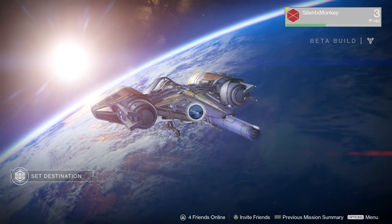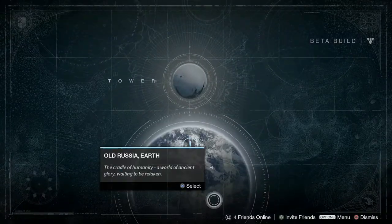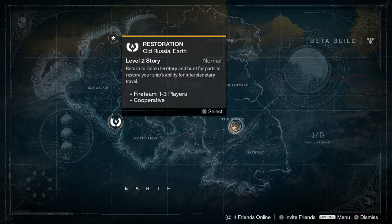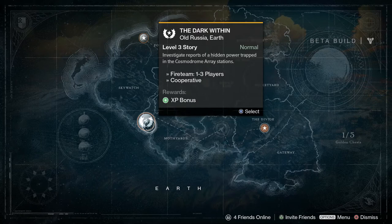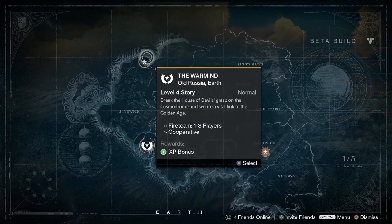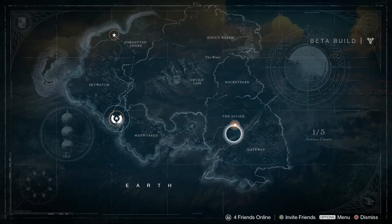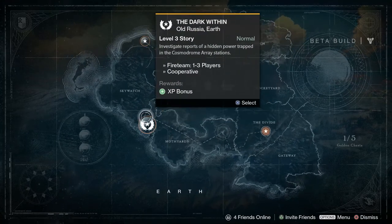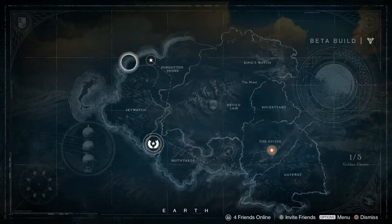Okay, so that was the end of that mission. What have we got next? We've got set destination - we're back on Earth again. It's the next mission. I think that's what we just did - Restoration, where we got the extra piece off of the ship. Then we've got The Dark Within - investigate reports of a hidden power trapped in the Cosmodrome Array stations. I think that is the one that was in the alpha, and that's level 4. So there's more levels in the campaign now for PvE.